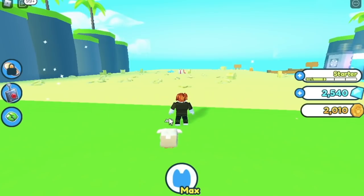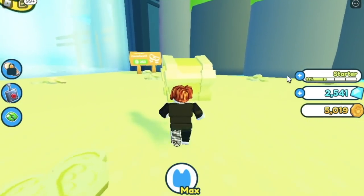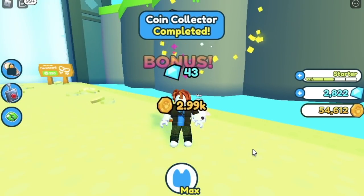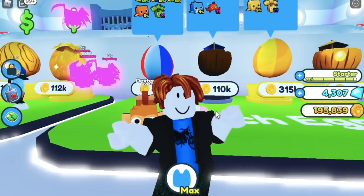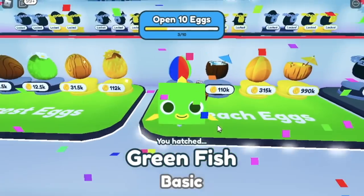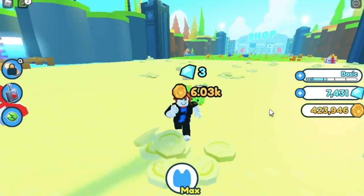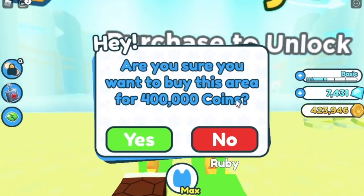So for our next area, it's the beach. Who loves water swimming in the beach? Comment it in the comment section. Guys, our goal here is to reach 400,000 coins. But the requirement to get a pet is 35,000. So we're going to unlock 4 pets: Turtle, Green fish, Green fish. Once we get at least 4 basic pets, we will now grind coins and open the next area — the mines.